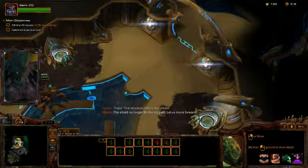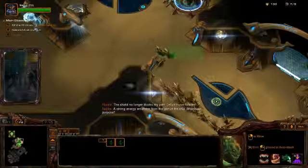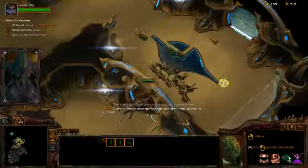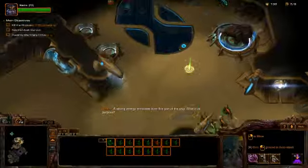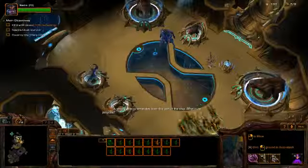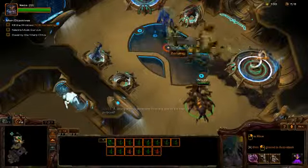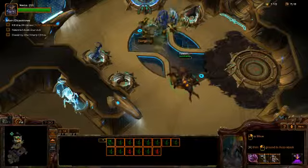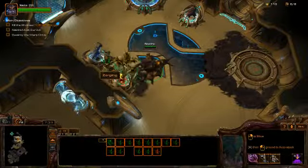Our time has come. A strong energy emanates from this part of the ship — what is its purpose? Destroy the warp drive. If I destroy the warp drive they're probably really screwed because they won't be able to escape. It sounds like exactly what you think it is.